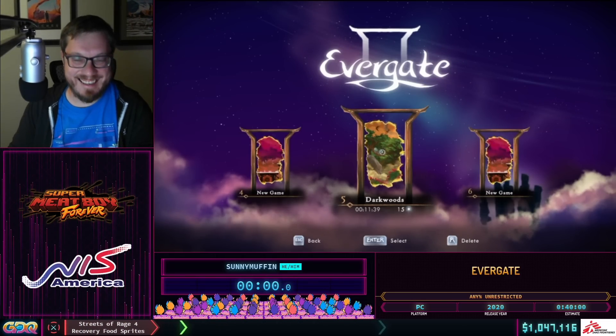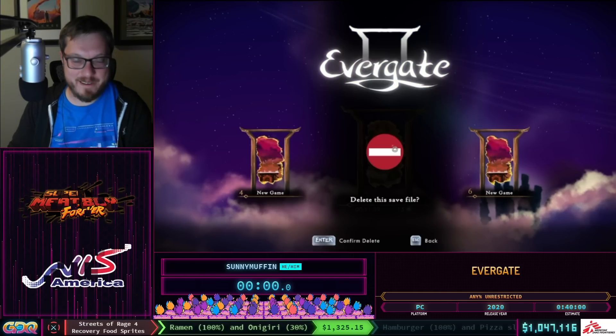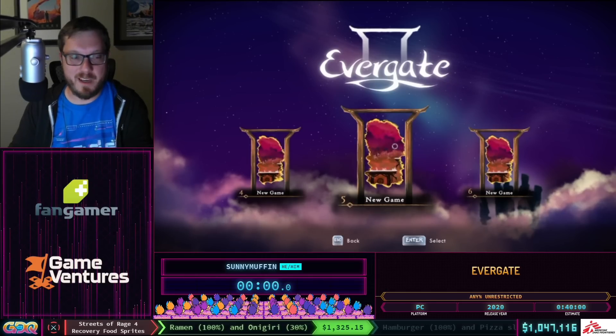We're going to be doing some purple soul flame today. Purple is the color of speed, according to world record holder Black Rose. With that said, we have a little bit of intro time to do some explanations, so let's dive right in.